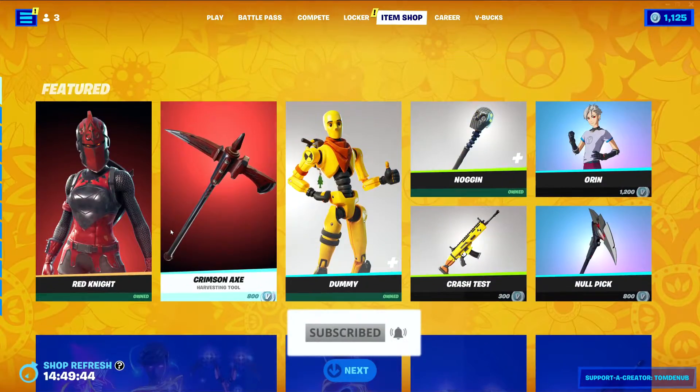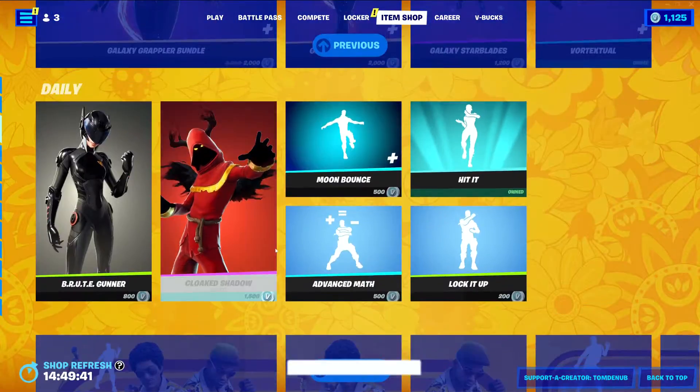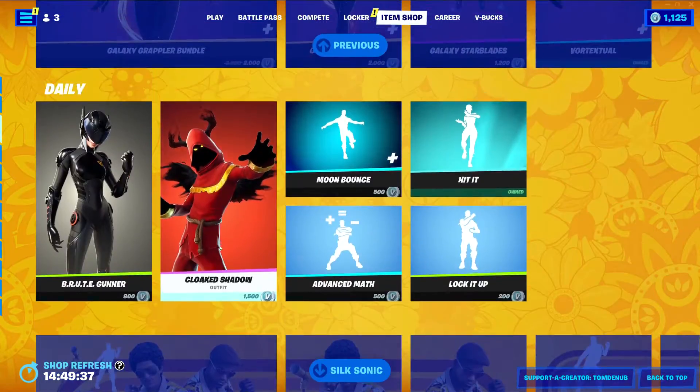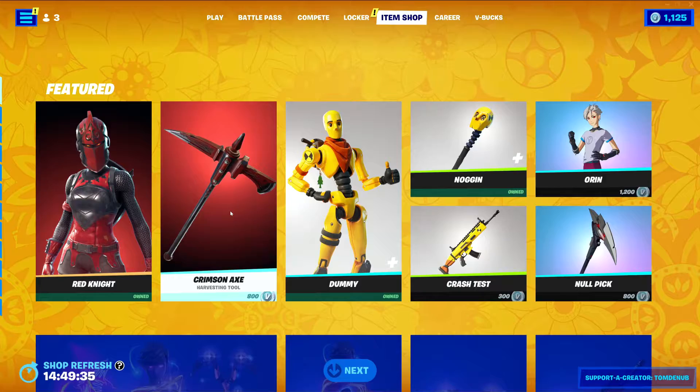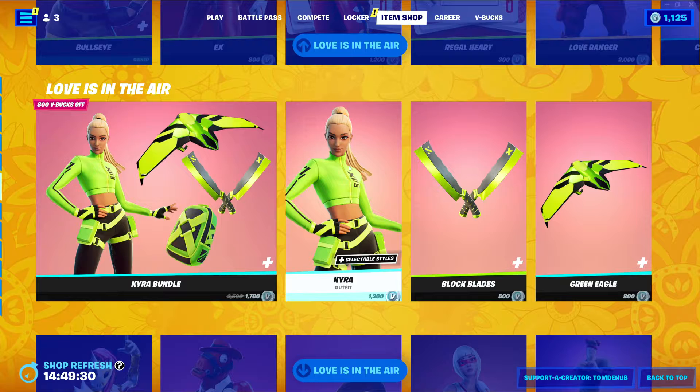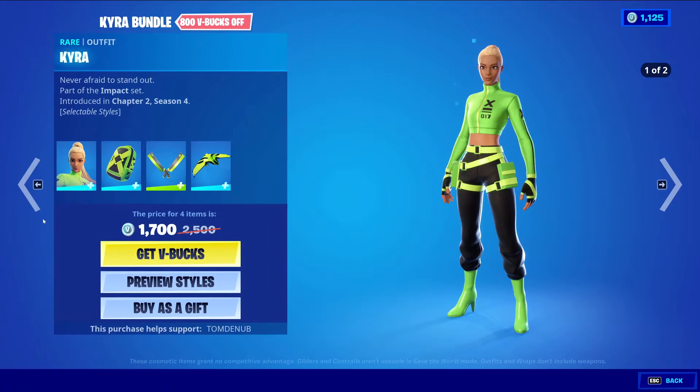In today's item shop, it was a bit weird. Once the update dropped this morning, it brought out a new bundle — the Kyra bundle. But then, once the item shop usually refreshes, we did get a brand new item shop. So all that was new at the update was just this Kyra bundle.